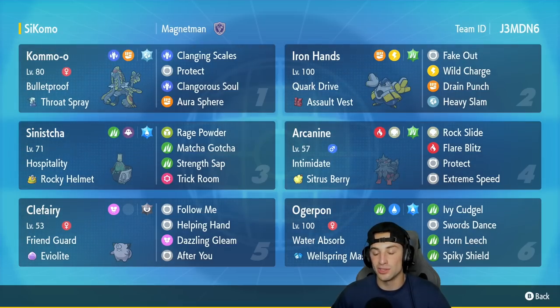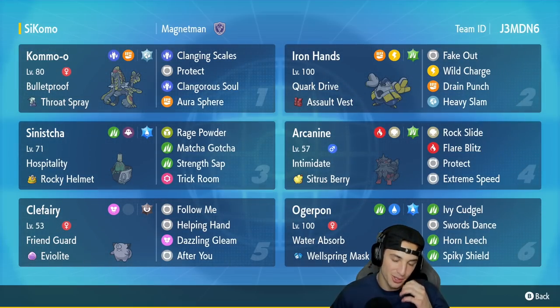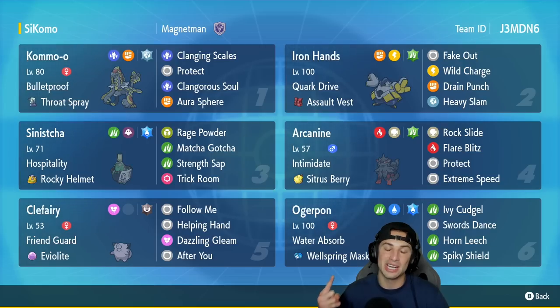Sometimes the casual ladder is just too easy. Today we went three and zero — the first two matches we had to earn, playing really well, but the third was just a clean sweep. We set up Clangorous Soul, scaled away with Clanging Scales, and it was game. We showcased Kommo-o and Wellspring Ogerpon to their fullest potential. That's it for today's video — smash that like button, click that subscribe button, and I'll catch you on the next one. Peace out everybody!